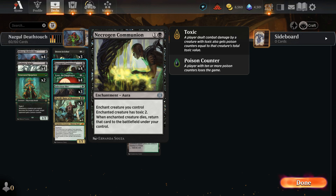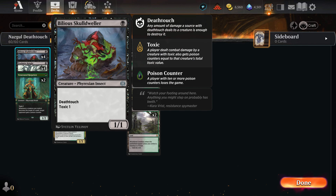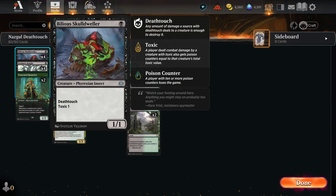We have Bilious Skull Dweller, the 1/1 Death-Touch Toxic. We have Venerated Rot Priest as a 2-of — just a 1/2 with toxic. The other toxic card is Necrogen Communion, an enchantment that gives something toxic too, and then also lets it come back to the battlefield when it dies. So what we're trying to do is give our creatures as much toxic as possible, or cause them to give our opponents as many poison counters as possible so that they die quickly.